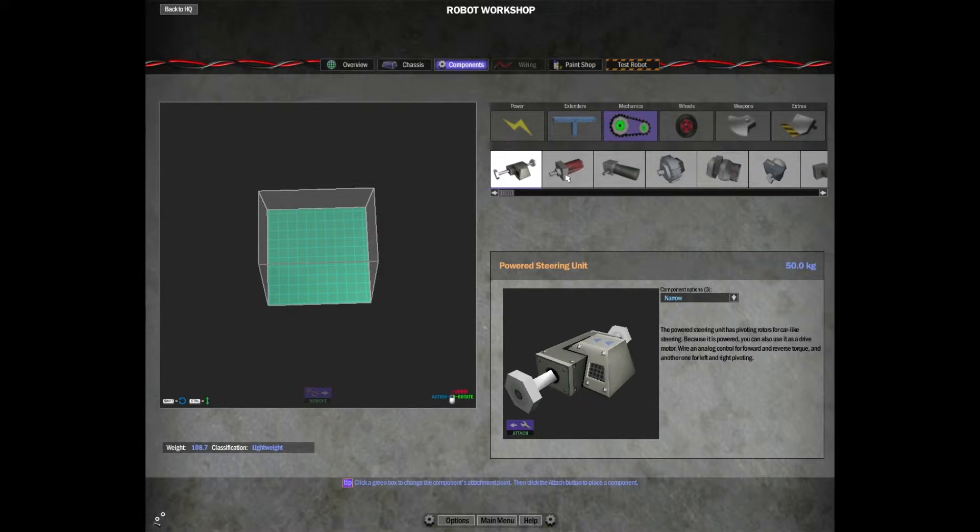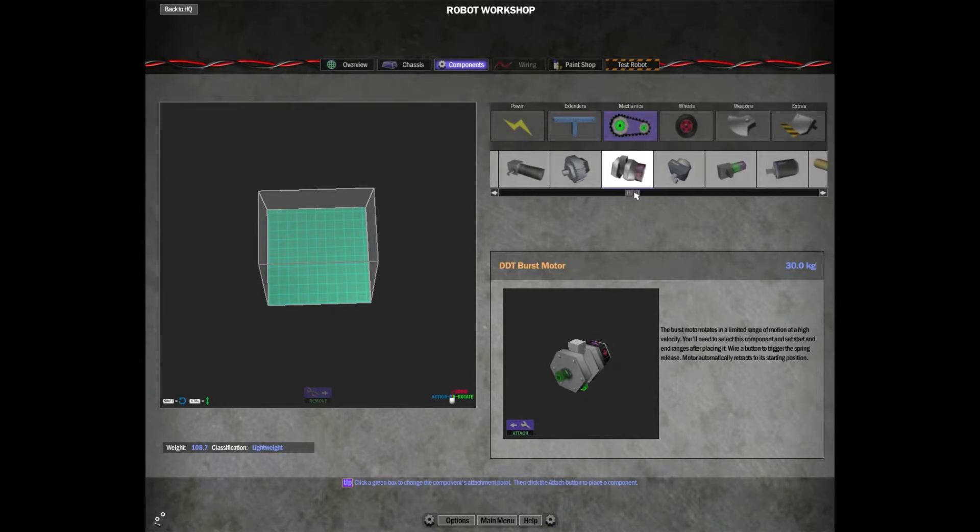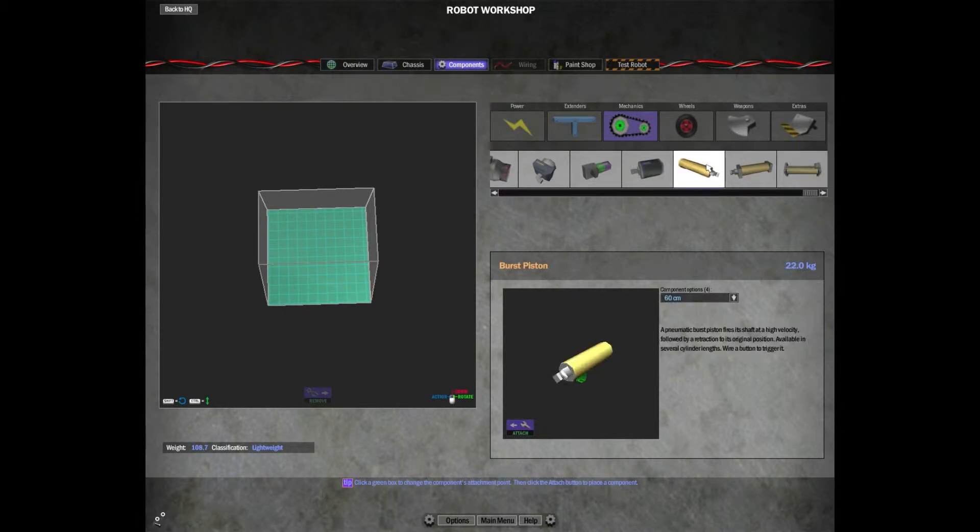To lay out the components for a drive system, all your motors are located in the Mechanics tab. You can see we have a couple of different motors. The power steering unit is pretty awful — you don't want to use those. These first four are the drive motors. The snapper motors are used for quick actuation like a hammer slamming down, and the burst piston is a stabbing motion that uses air pressure.